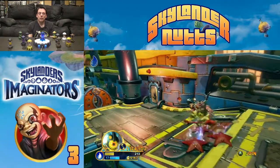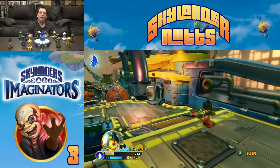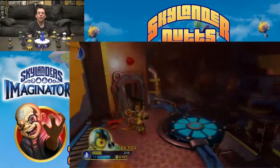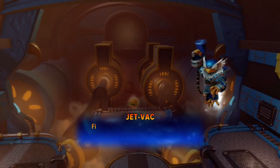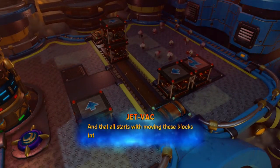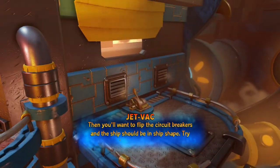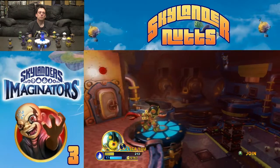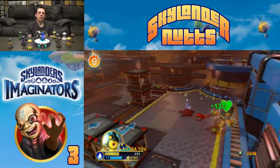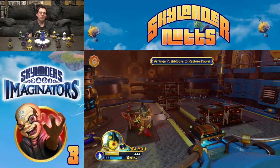Whoa — do not get in front of that guy, that's the same attack that killed Chaos. Did a lot of damage but didn't completely kill him. Now I just need to find some food or I need to level up. First thing we need to do to get the ship running again is to turn the engine on. That all starts with moving these blocks into position so they can power up the turbines, then flip the circuit breakers and the ship should be in ship shape. Tech Skylanders are stronger here. There's some food — let's see if we can move those blocks.